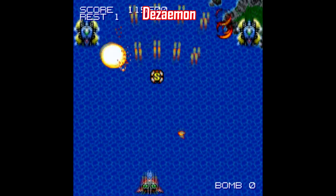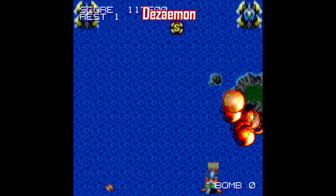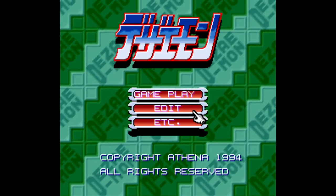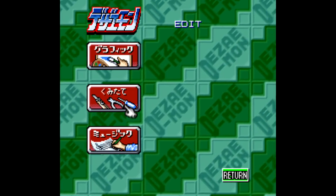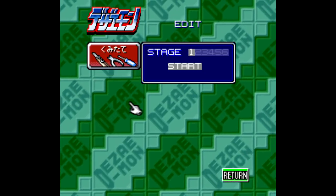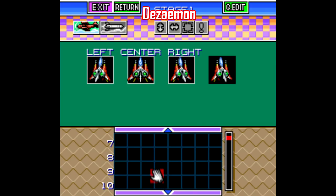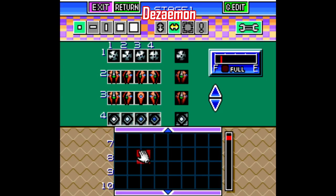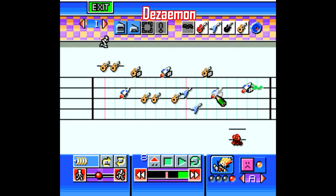A great example of what I mean is a game called Dezemon, a shoot-em-up that never left Japan. The developer Athena wasn't satisfied with just a run-of-the-mill vertical shoot-em-up though. This game has a freaking Mario Paint-style attachment to it, complete with the ability to edit how your ship looks, how enemies look, and even enemy patterns and speeds. It's kind of like the NES Excitebike track editor, but with even more customizable options. You can even compose your own music — that's insane!